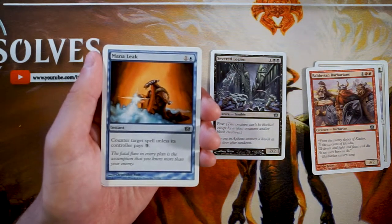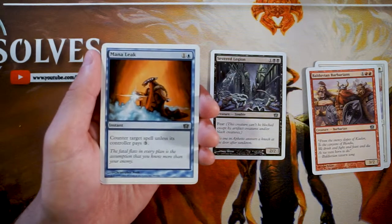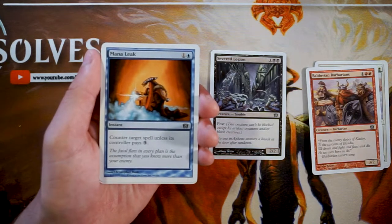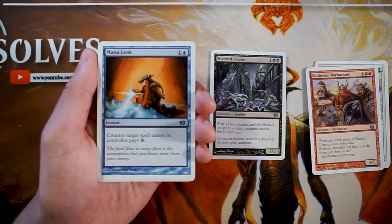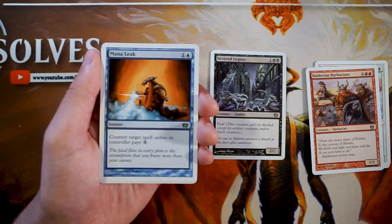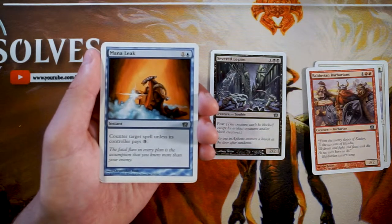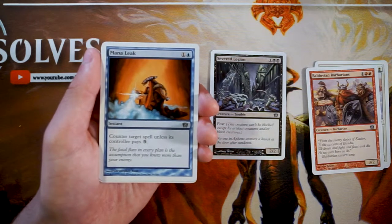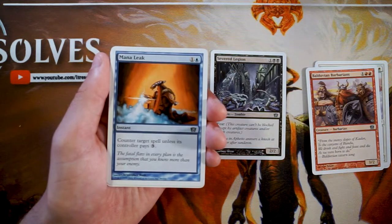Mana Leak is an instant for one and a blue — target spell is countered unless its controller pays three. This is a perfectly serviceable counterspell. I tend to focus more on hard counters in limited because you don't know when you'll draw this, and late in the game it may not matter. But paying three to get around it is a lot, making it applicable throughout most of the game. I'd rather have Severed Legion, but if I'm in blue this is a perfectly good card.